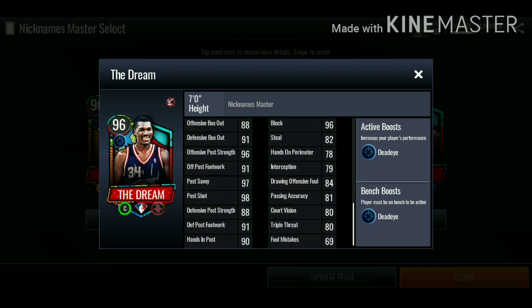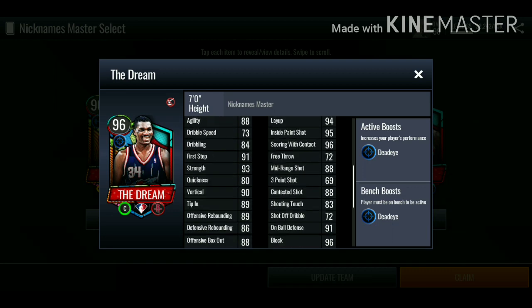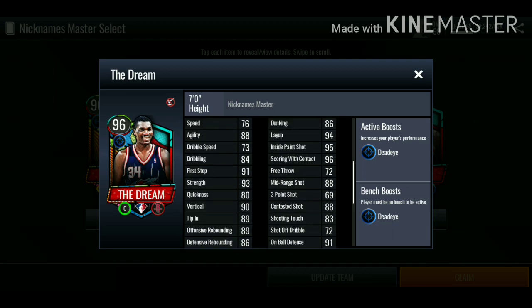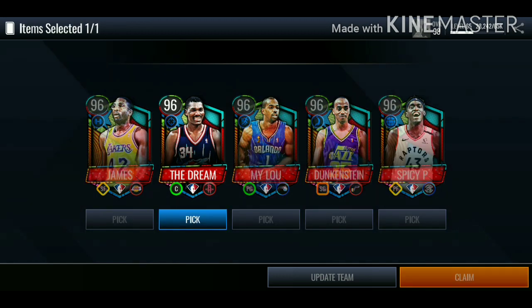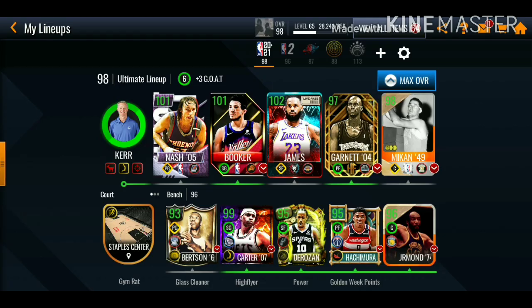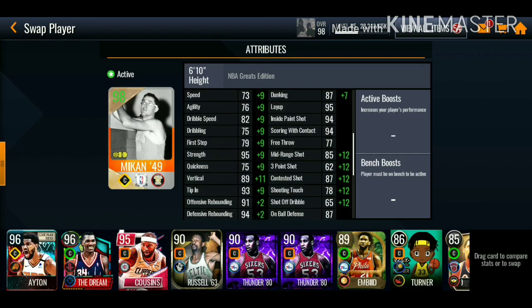Then we have the Dream, Hakeem Olajuwon, who doesn't have the best stats. I don't know why EA does these cards dirty like this — they always do Wilt Chamberlain dirty as well in previous seasons. This card definitely should have had better stats. But we're going with the Dream because he matches my chemistry and also gives a dead-eye boost.